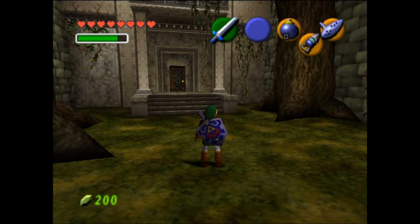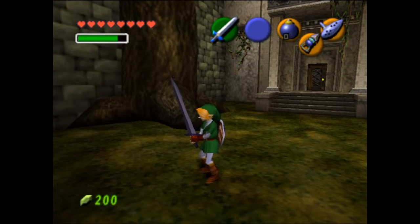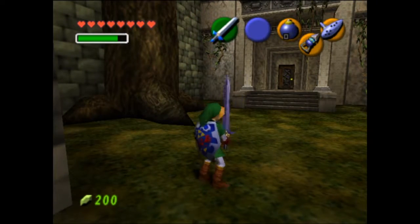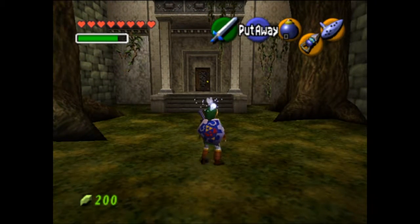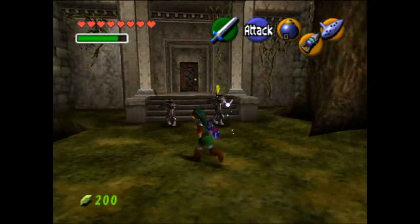Hello everybody, this is SeetherCord and welcome back to more Let's Play The Legend of Zelda: Ocarina of Time on SeetherCord Games. Last time we went and got the Biggoron Sword — it's so big and large, oh my god. But this time we're going to start the Forest Temple, and we also got the hookshot. It's awesome. Let's just get started.